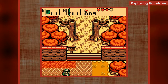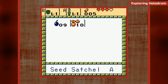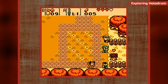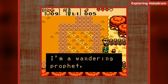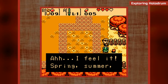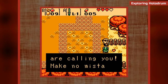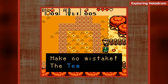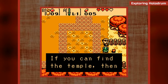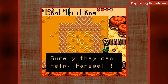With the ember seeds I can burn these trees down, yep - until we gain passage. Wait - young traveler! I'm a wandering prophet, Socra. I feel it - spring, summer, autumn, winter - the four spirits are calling you. Make no mistake, the Temple of Seasons is still hidden in this world. If you can find the temple then pay a visit to the spirits who live there - surely they can help. Farewell.